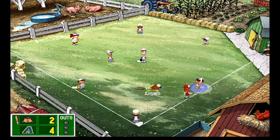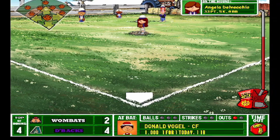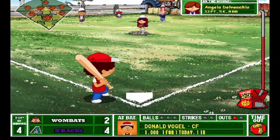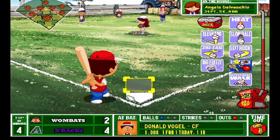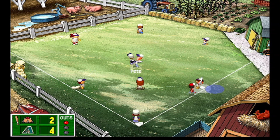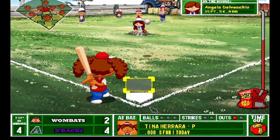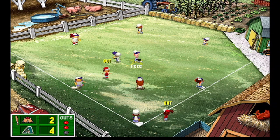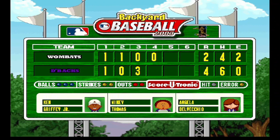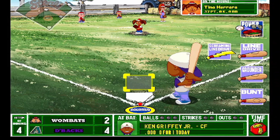Bouncer right to Angela — she picks it up, throws to first, way too late. Ahmed throws to second and we get the out trying to stretch a single into a double. They get thrown out at second — one out. Little pop-up to Derek, he fumbles it but they get the out. Another cheesy double though. Liner crushed right to Derek — throws to second for the double play! Very, very nice. We'll get a power-up for that. It was a huge double play — prevents a run almost certainly. The power-up is a screaming line drive. We will not use it yet.